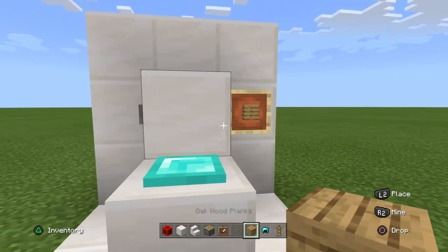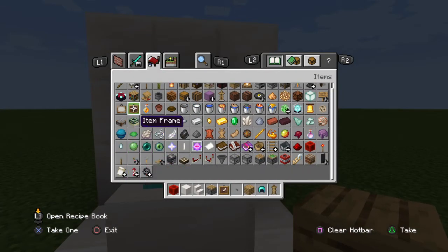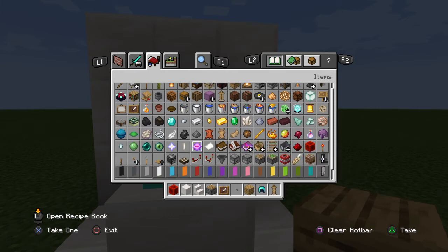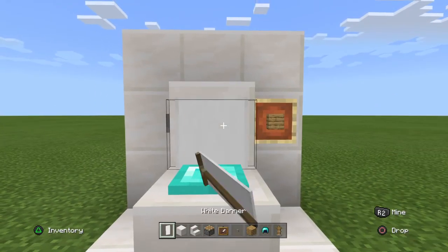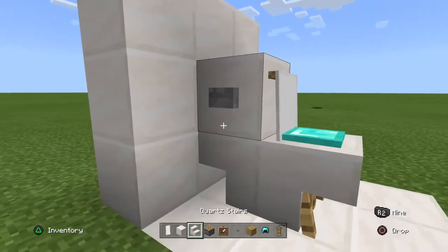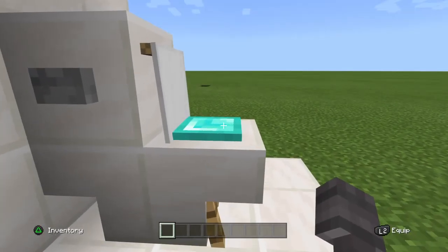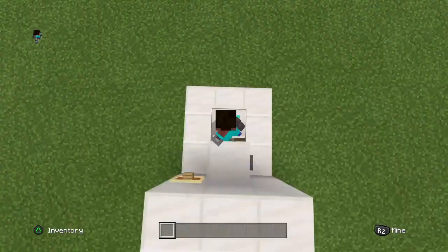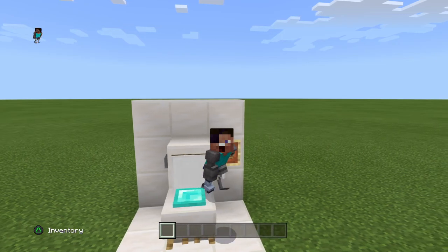I also forgot something — we need a white banner. You might be thinking what it's for: it is for this. And now you can just clear out your inventory and sit on the toilet!